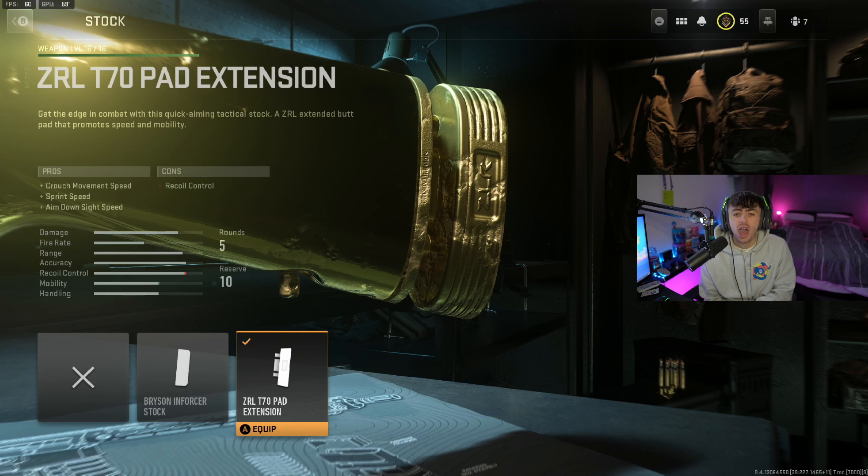For the stock, we're going for the ZR LT70 pad extension to increase the ADS speed of the gun once again. It's also going to increase the crouch movement speed and the sprint speed, allowing you to get around the map a little bit faster.